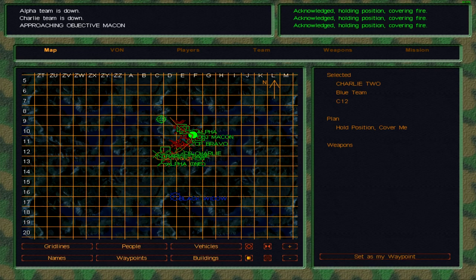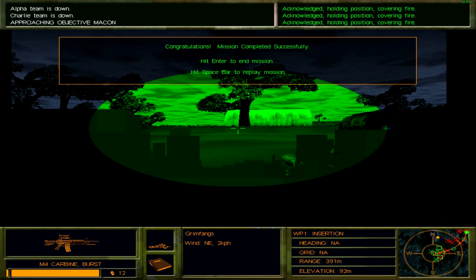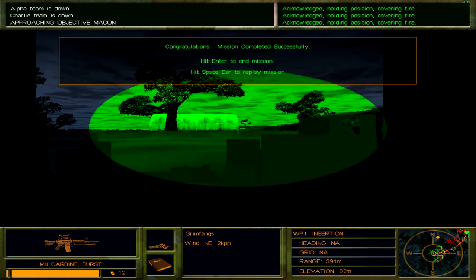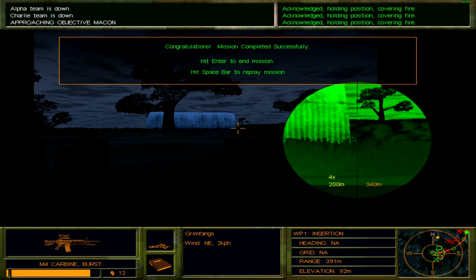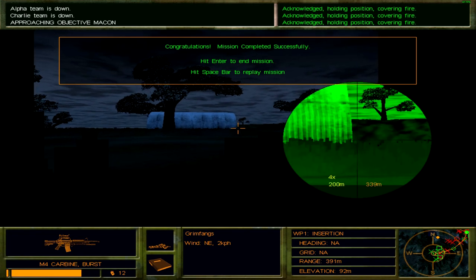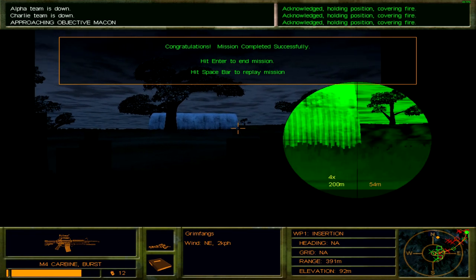Just one guy remaining right now, and Black Widow doesn't seem to be moving. King Six, this is Bravo One — the objective has been secured. Alpha and Charlie teams are KIA. Bravo One is in hiding, waiting for Black Widow to arrive — taking out some stragglers in the process. Thought there would be more people here.